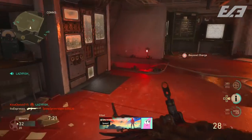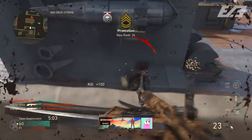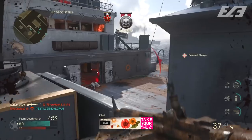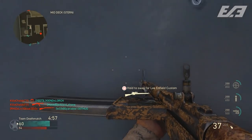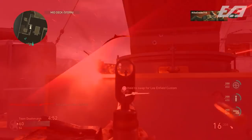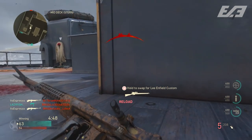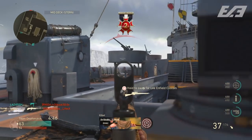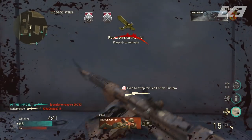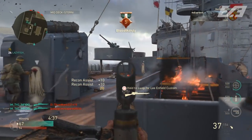The secondary is somewhat irrelevant since I don't use it much, but I run the P08 or 1911 with Quick Draw and a frag grenade. There's also a nice weekly order right now for 200 explosive kills — grenades count toward that — and streaks like the Glide Bomb and Artillery Barrage count too. So if you want a free supply drop just from playing the game, throw on the frag grenade.